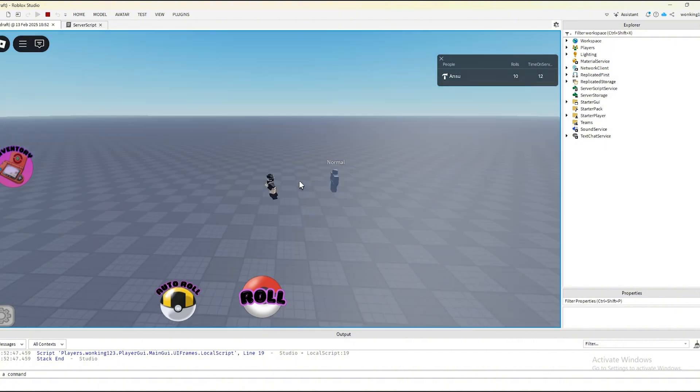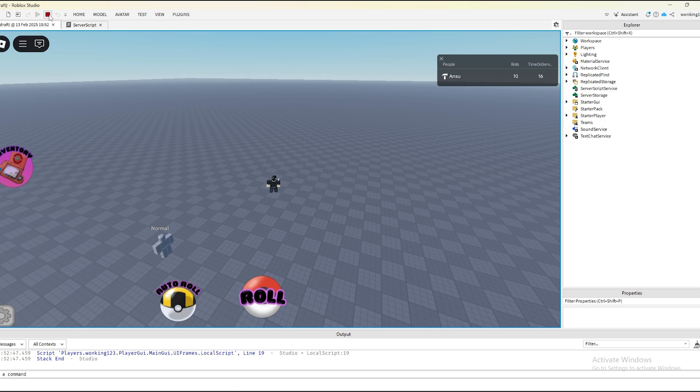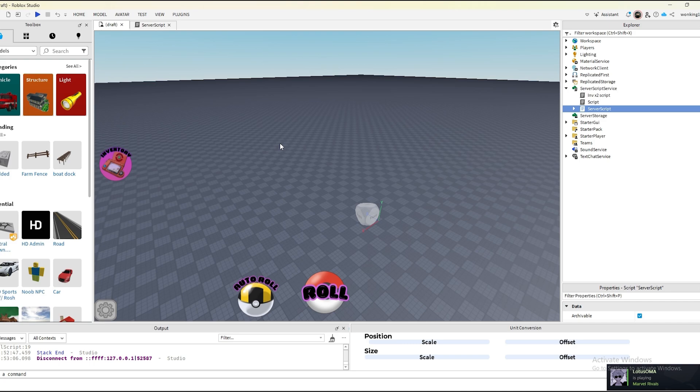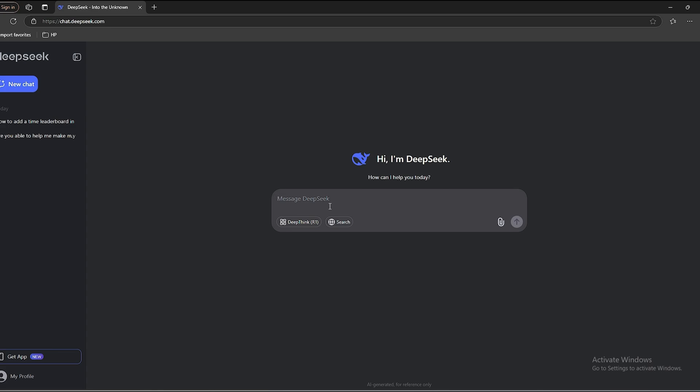It worked! Oh my god, that was such an easy fix. DeepSeek AI is actually cooking right now. Oh my god — look, it's counting my stuff! That's tough. Look at that guys, it's perfectly working. Low key, DeepSeek AI is low key doing something. ChatGPT wouldn't have been this quick — last time I had some problems with it. Great start!